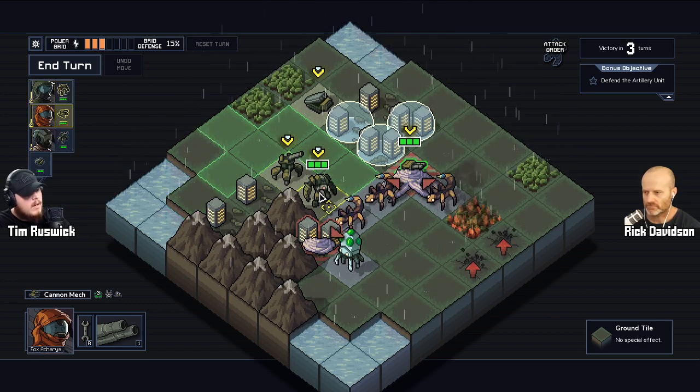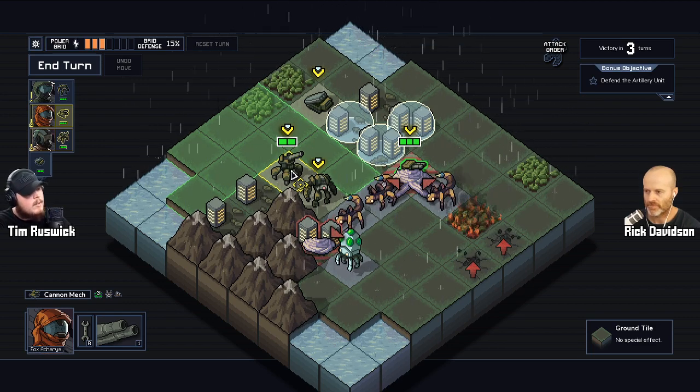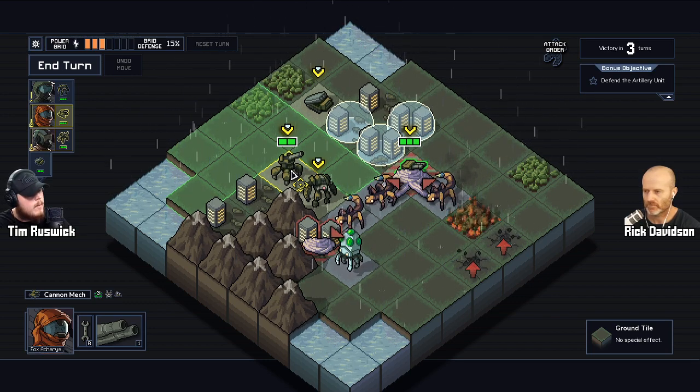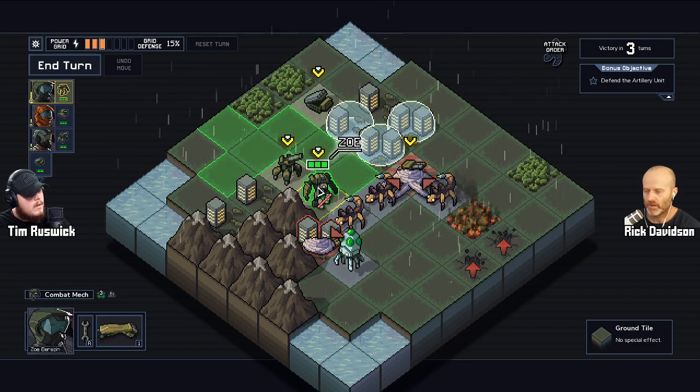It's really helpful to know what your units can do. In some other game, you might have to remember this guy moves two spots to the left — but here, anywhere there's green is where you can move. I don't have to remember their patterns or anything; it takes it out of my head.